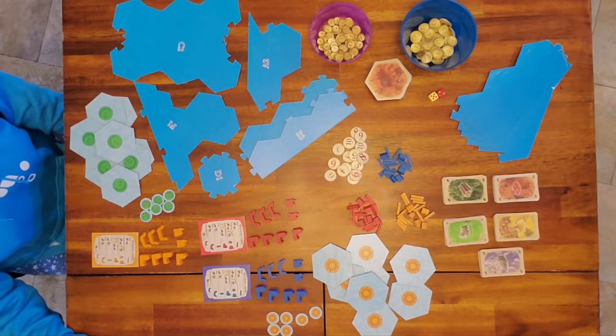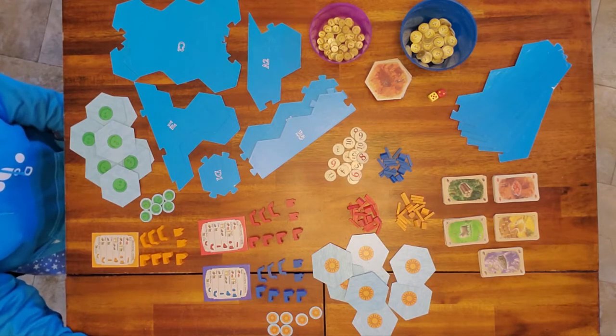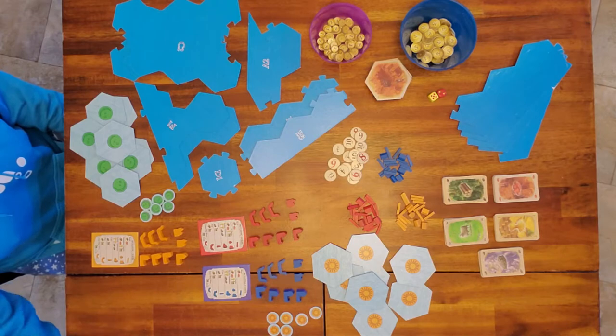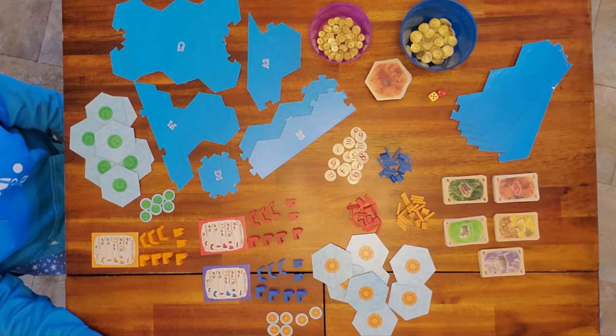Today we are playing scenario one of the Explorers and Pirates expansion. This scenario is called Land Ho. The way Explorers and Pirates works is the scenarios follow each other — if you get this expansion you can't pick and choose which scenario you want to play. You must play in order because they build off of each other.